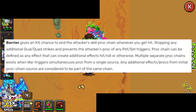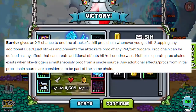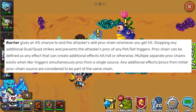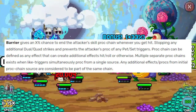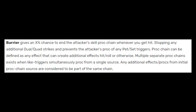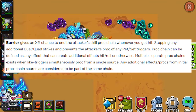Barrier is the bane of my existence as a DPS player — I hate it so much. As a DPS you want to hit as many times as you can, but barrier will stop a turn in its tracks: no more pet triggers, no set triggers, no dual strike, no quad strike — the turn is over. And as the person wearing barrier, if you have something that triggers when you get hit, that can still proc as well. It's so strong.